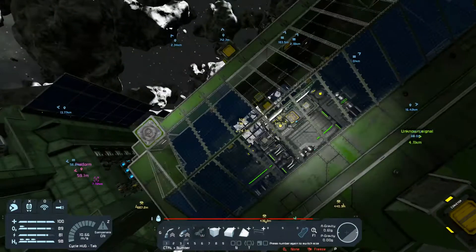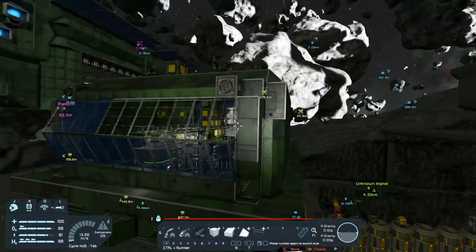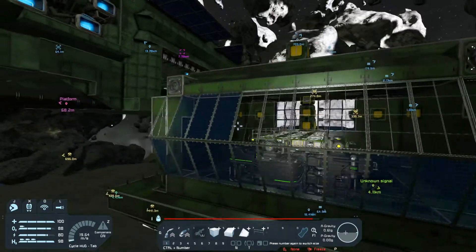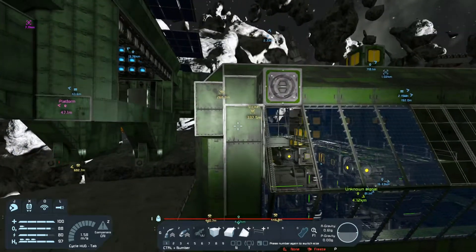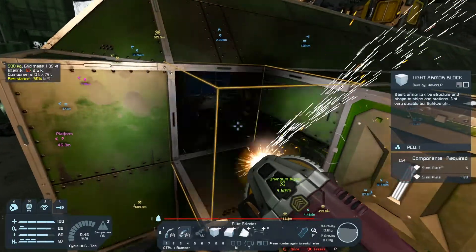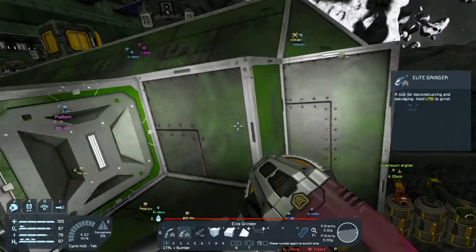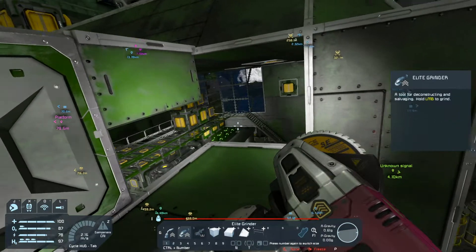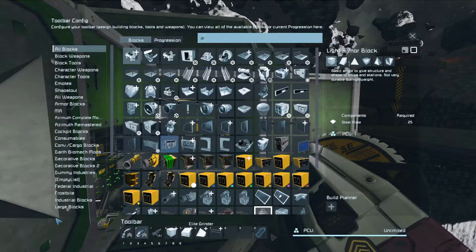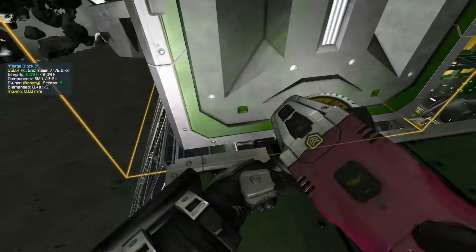So I did read the comments from previous episodes, and a fantastic addition suggested was to add thrusters so we can have a little push when we need it. That's a great add, and I think we're going to add it right here. I'm going to go with atmospheric — not sure where we're going to land with this.